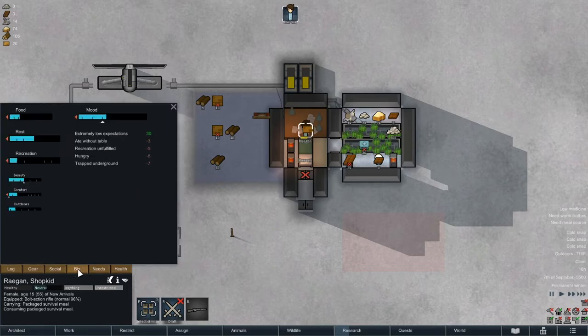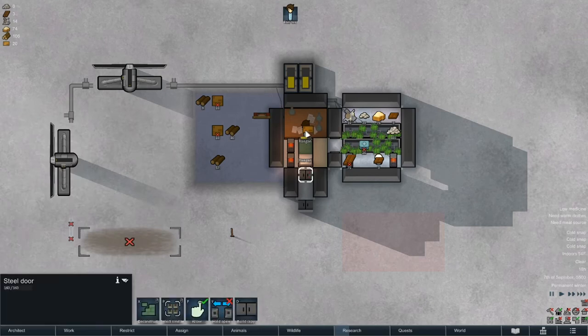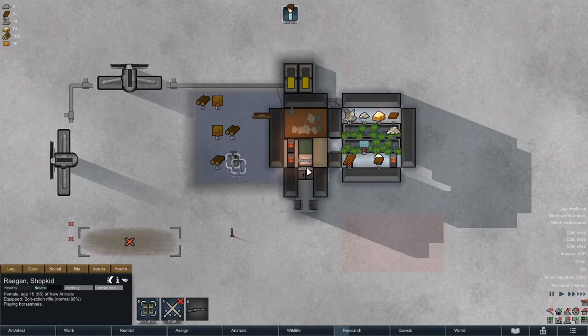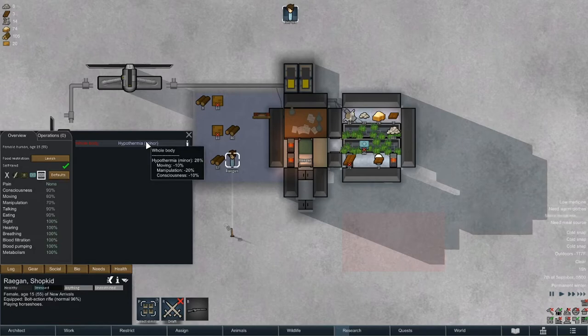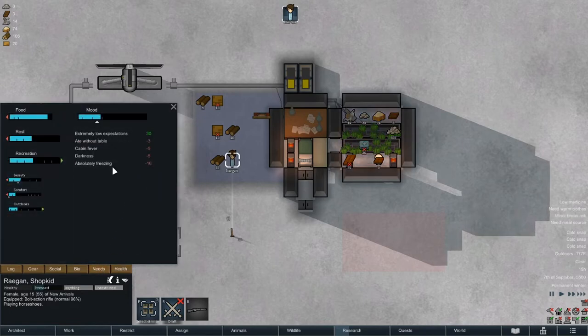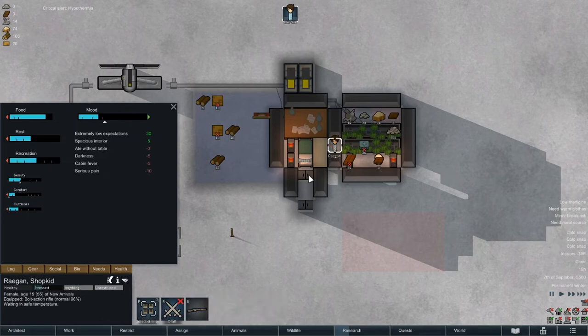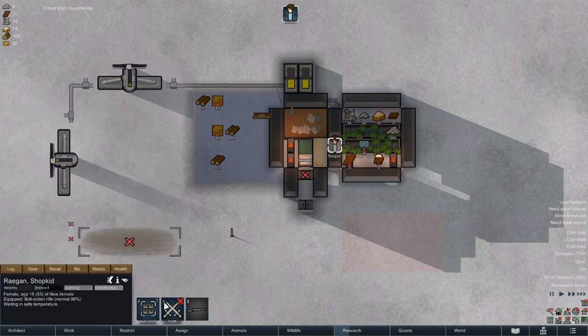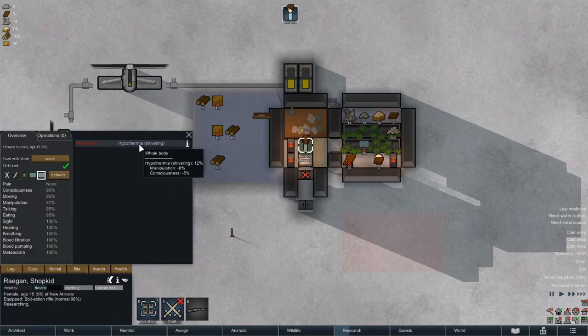Trapped underground, minus 7 - that's extremely problematic. Let's see if she goes outside... see if she dies... watch how fast that goes up. We have to take her inside for a minute, let her warm up, then go back outside. We're going to have to keep doing that. Every time this warning goes away we'll take her outside.